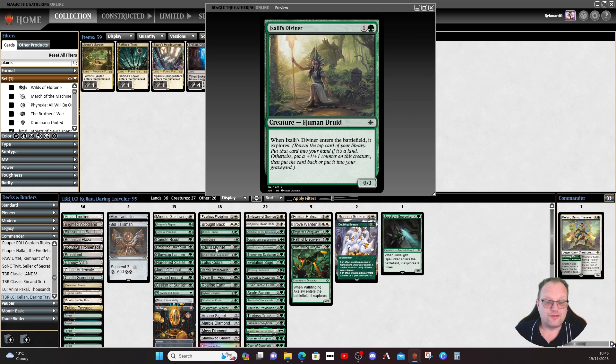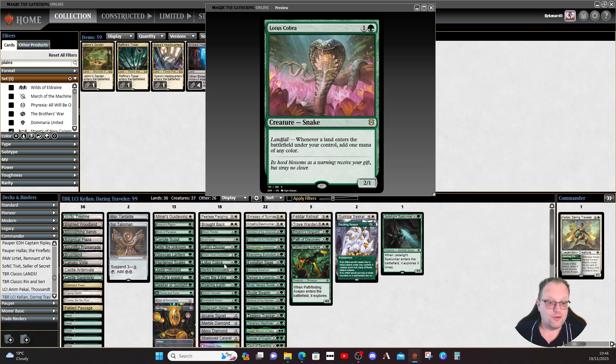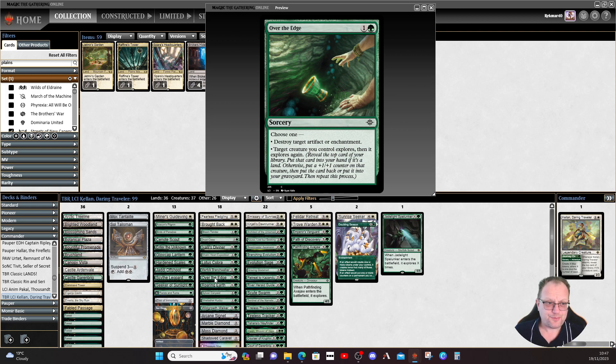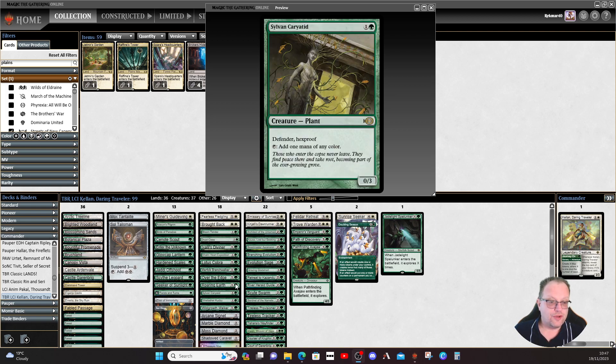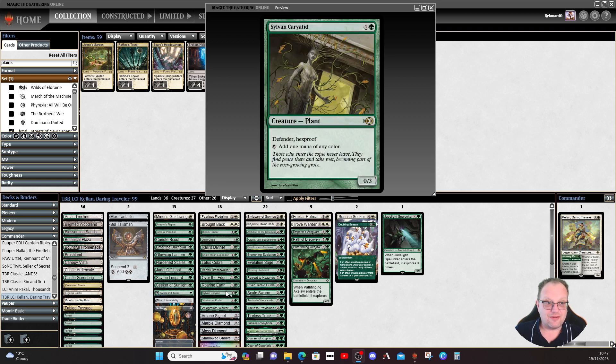Ixalan's Diviner comes into play and explores, so you probably end up with a 1/4 most of the time — proliferate it up for more. Khenra's Heart Expeditions is in so we can get landfall triggers and search out basic lands, probably double Plains to trigger Emeria. Lotus Cobra for landfall extra mana. Branch Walker enters the battlefield and explores, hopefully becoming a 3/2 Merfolk for two mana. Over the Edge provides enchantment removal or lets us double explore. Roaring Earth is more landfall but distributes plus one/plus one counters, which is what we're interested in alongside Hardened Scales.